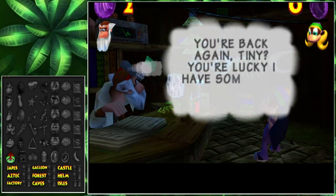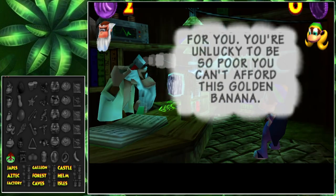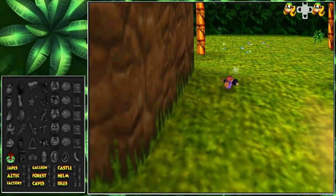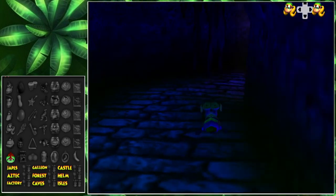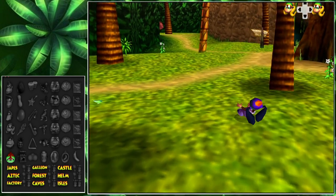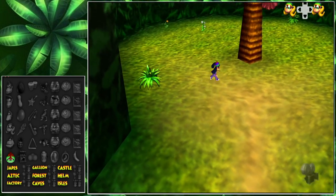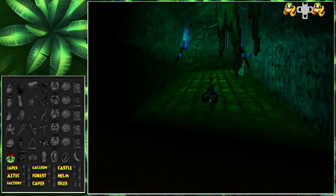Cranky says: 'You're back again, Tiny. You're lucky I have something for you. You're unlucky to be so poor — you can't afford this golden banana.' Wait, you have a golden banana? Why are you hiding a golden banana? So they put all the faces on there — that's pretty cool. I want to explore this area a little more. That's one dirt patch that was randomized, which means all the training barrels should be gone too. Yep, they're all gone. We need to get some coins so we can see what he has for us — we know it's a golden banana.